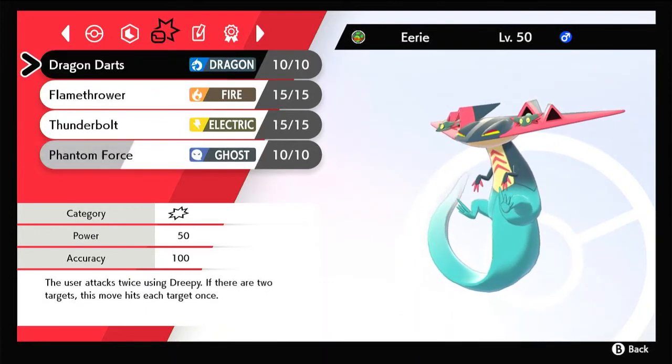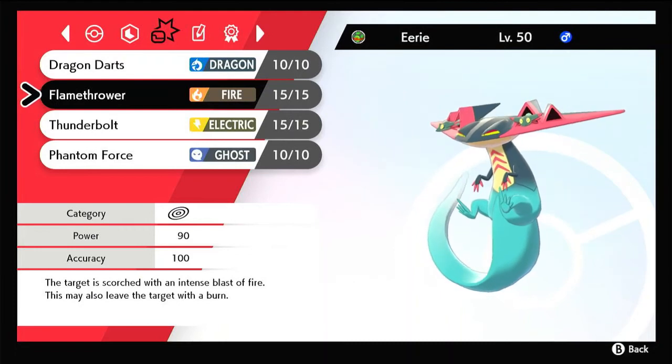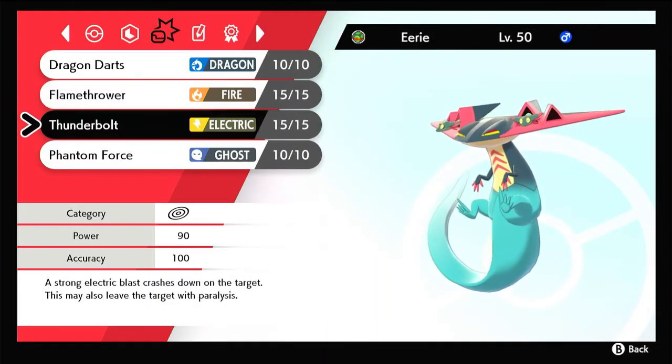When Dynamaxed, Dragon Darts becomes Max Wyrmwind, which lowers your opponent's attacking stat. Flamethrower becomes Max Flare, which sets up Sun and makes your Flamethrowers and Max Flares even more powerful. Thunderbolt becomes Max Lightning, which sets up Electric Terrain — useful for giving more power to your Thunderbolts and Max Lightnings, as well as protecting your team from sleep.